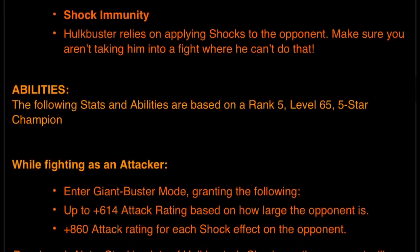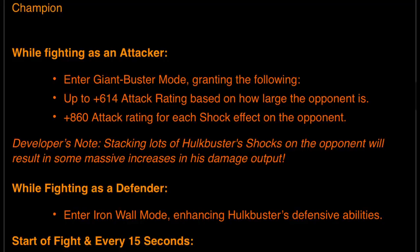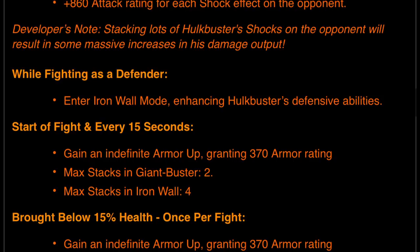While fighting as an attacker, either Giant Buster mode grants up to 614 attack rating based on how large the opponent is, and an 860 attack rating increase for each shock effect on the opponent — applied via special 3 and heavies. Developer's note: stacking lots of Hulkbuster shocks on the opponent will result in some massive increases in damage output.